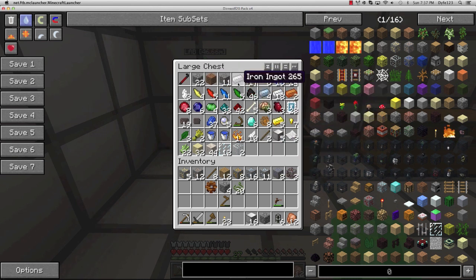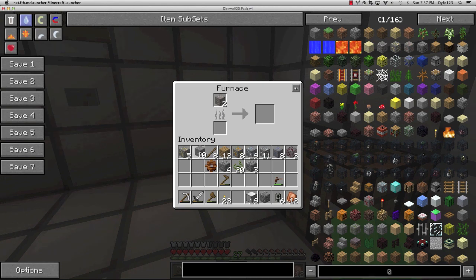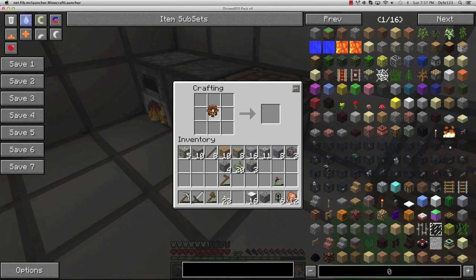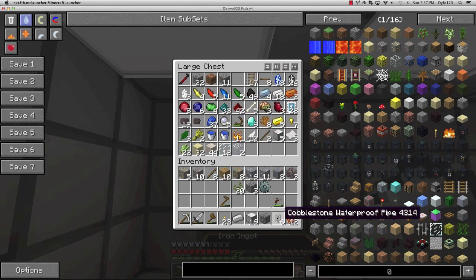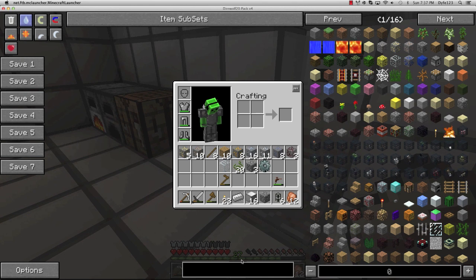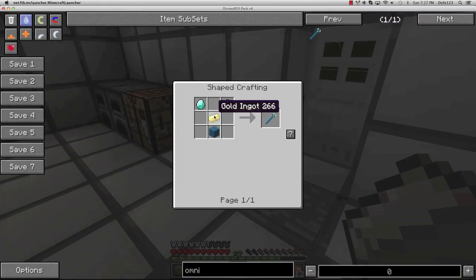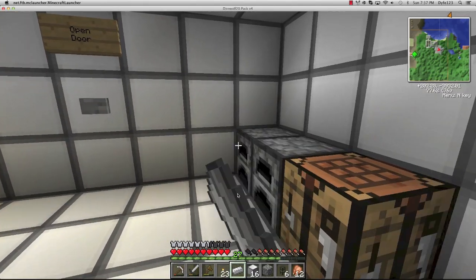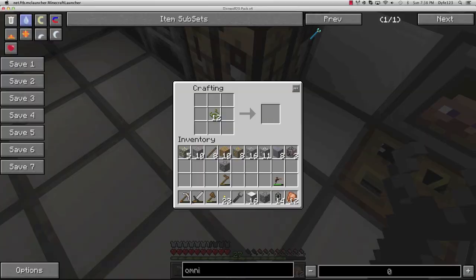We need iron - we only have one, we have some in that chest. Put two iron in here, getting some cyan dye. Let's grab iron from here and make some waterproof pipes. The omni wrench recipe - you just need a piece of cyan dye, a gold ingot, and two diamonds. Now the iron's done cooking. You go like this in the shape of a wrench and put your stone gear in the back - BuildCraft wrench.